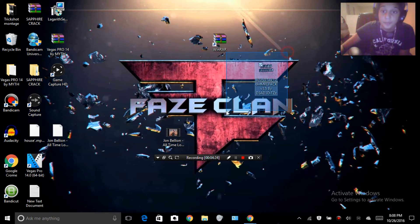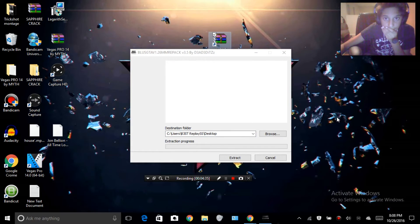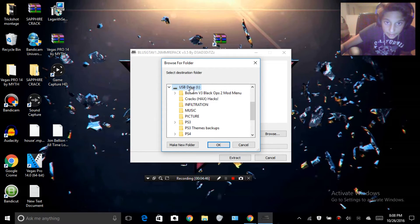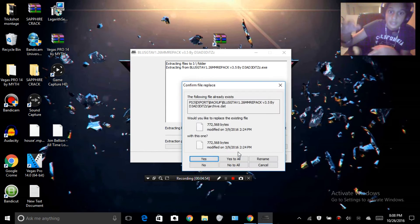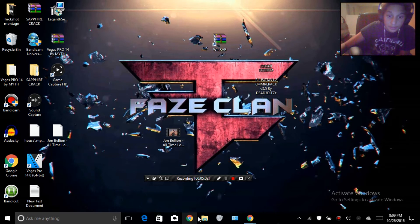Once you're done downloading the files, open them up. If you have the BLUS version like I do, click 'Browse,' then navigate to your USB. Make sure you're at the root of your USB. Then click 'OK' and then click 'Extract.' I already have mine extracted, so wait for the file to extract from your computer to your USB.